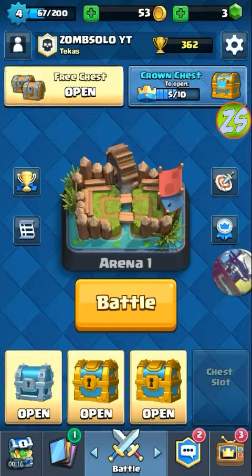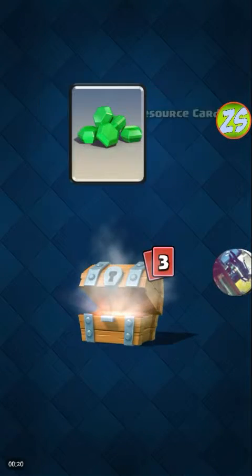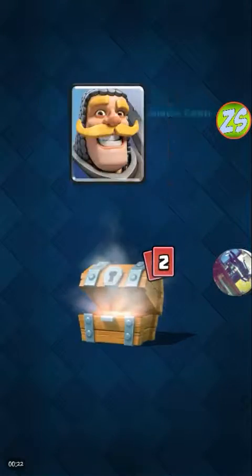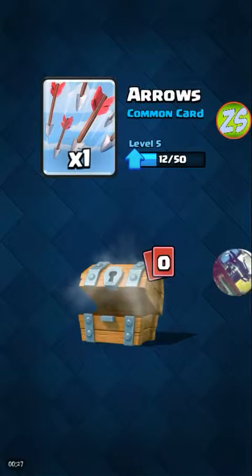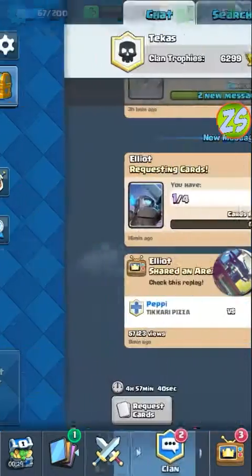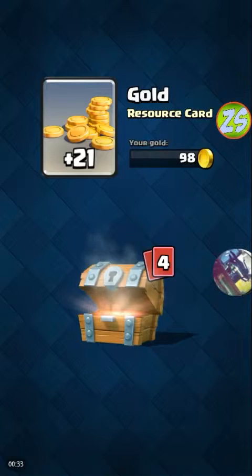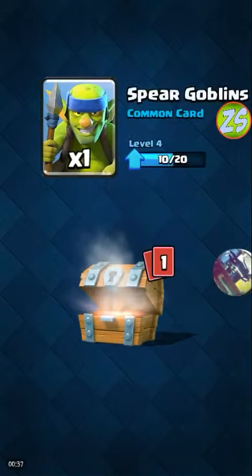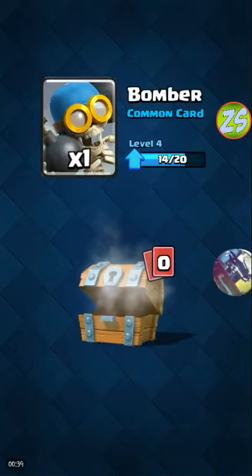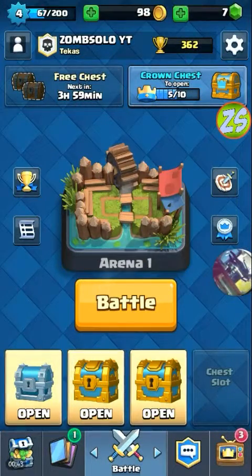Let's get started with the free chest: 24 coins, 2 gems, one knight, one spear goblin, and one arrow. Another free chest: 21 gold, 2 gems, one arrows, one spear goblin, goblin, bomber.